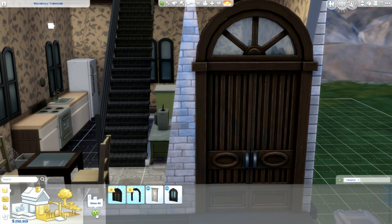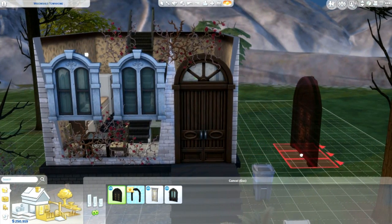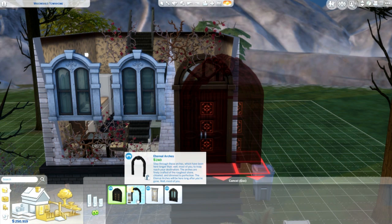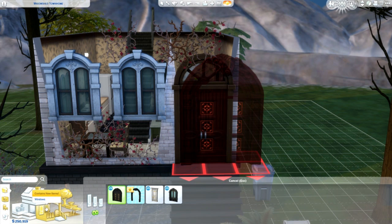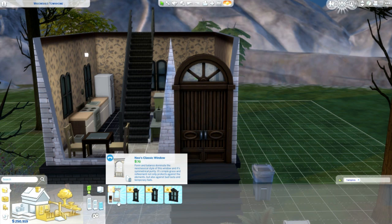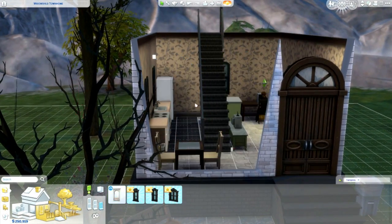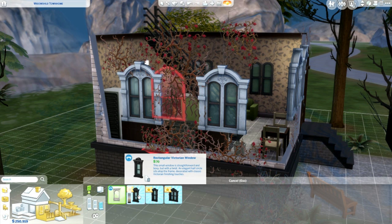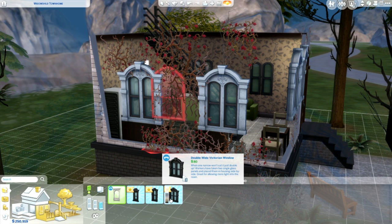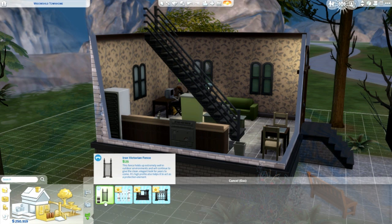Of course there have to be new doors. There is the 'Mona Lesum Guard' door, some arches, a 'Soulful Entrance' door, and an arched Victorian double door. For windows there is a neoclassical window — certainly not a single empty wall available in this house! There are also rectangular windows. Those are the different windows available.